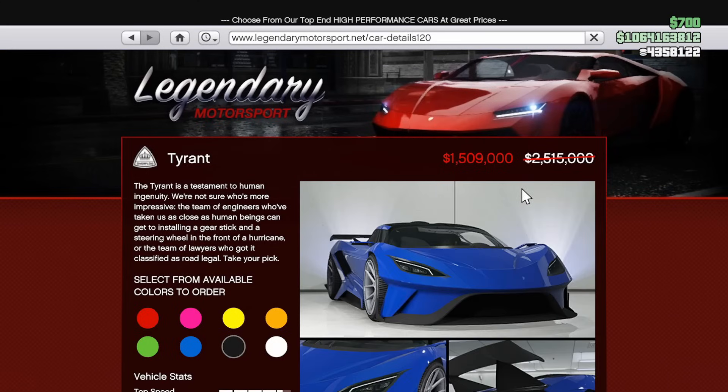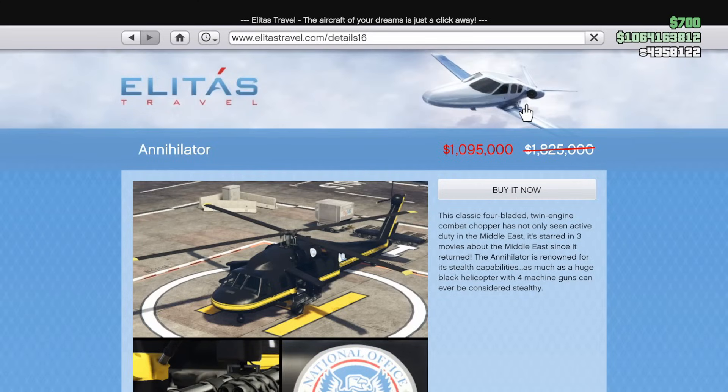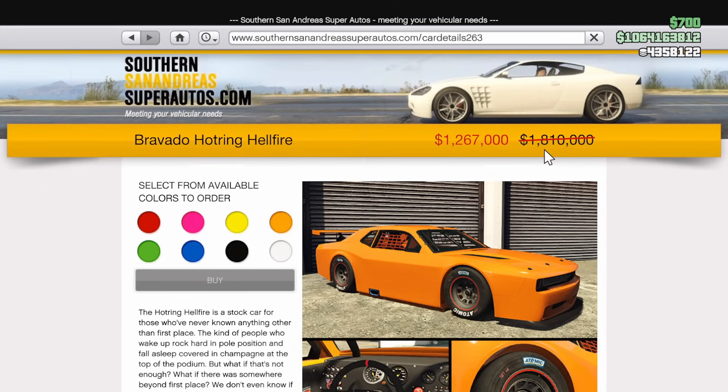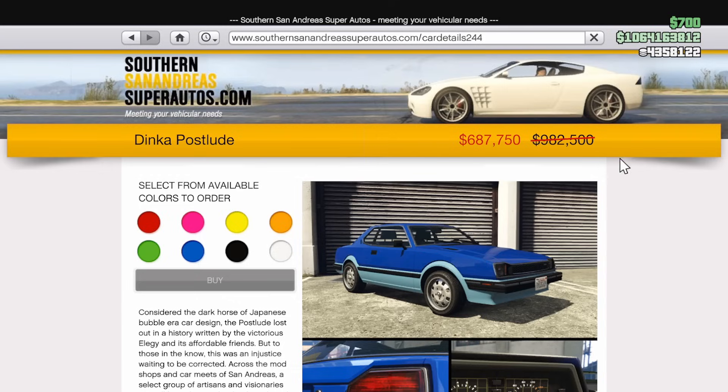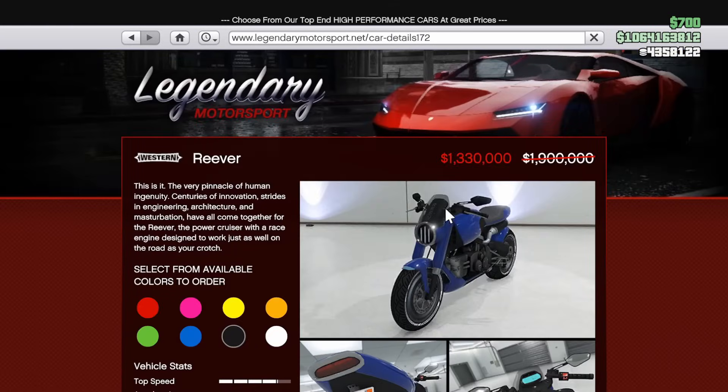Which just leaves us with the discounts. At 40% off, we have the Overflod Tyrant and the Western Annihilator Helicopter. And at 30% off, the Bravado Hot Ring Hellfire, the Kanjo SJ, the Postlude, Ubermach Reinhardt, and the Western Reaver.